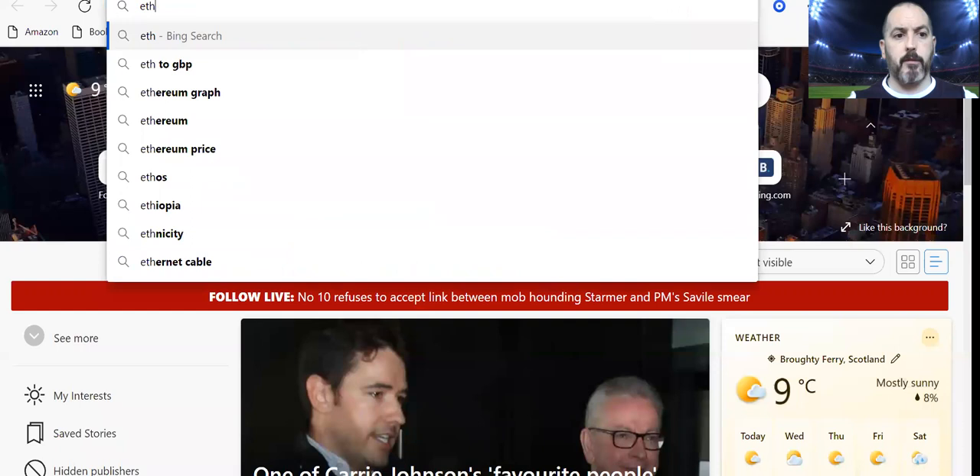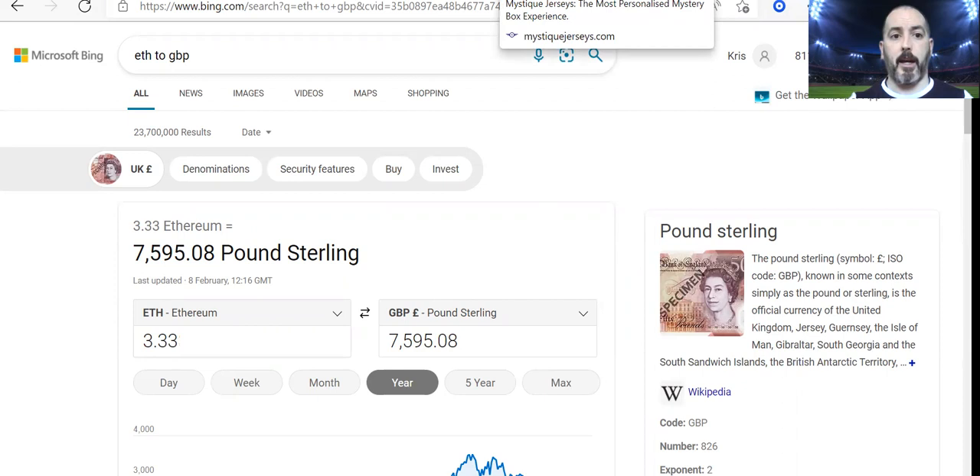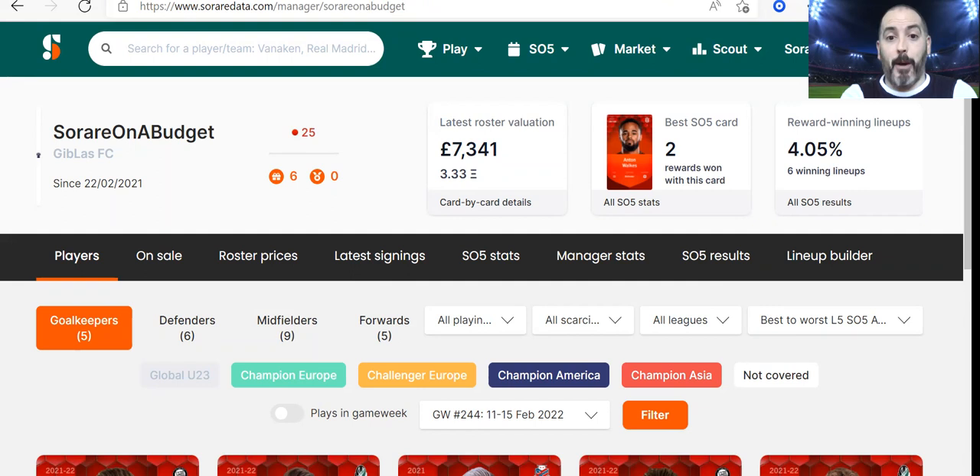I'm just going to double-check exactly where we are — let's have a look at ETH to GBP, because I look at this graph quite a lot. It has dropped a little bit today, but 3.33 ETH is actually just over £7,500, almost £7,600. When you add in the £2,070 withdrawn, it's getting over £10,000 from £300 a year ago.